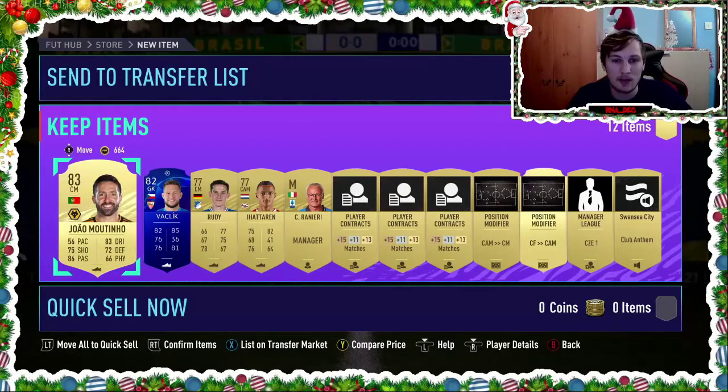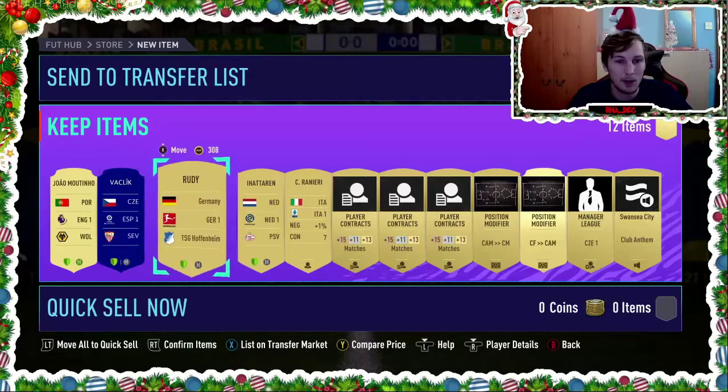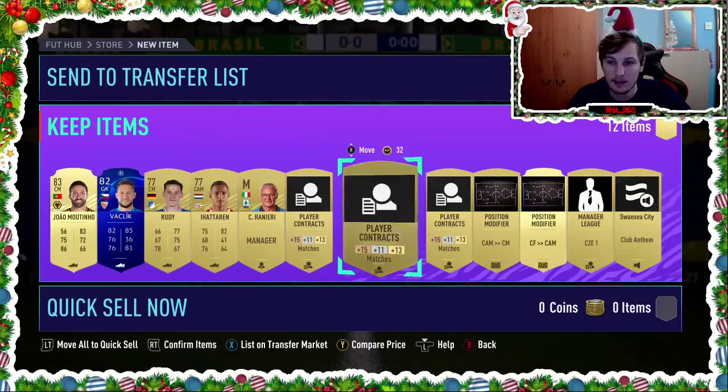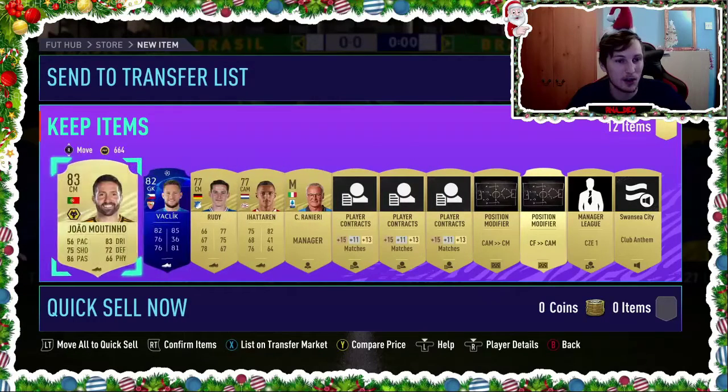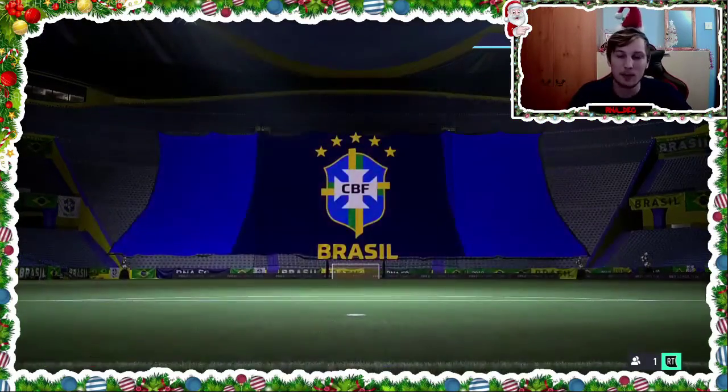Have we got anything else we can use? Ranieri — not really. I'm not bothered about using any of these players. Just Jean Martino — very nice player. Goes straight into the club. Very, very nice. So, let's put him in and see what our team looks like after that.